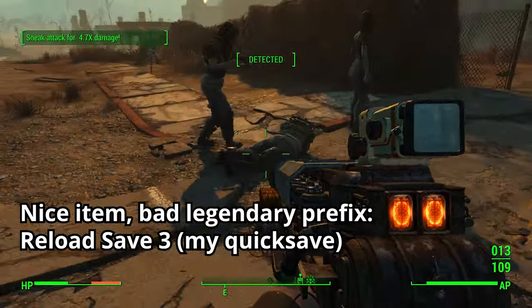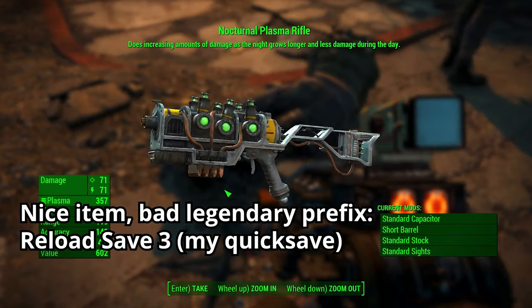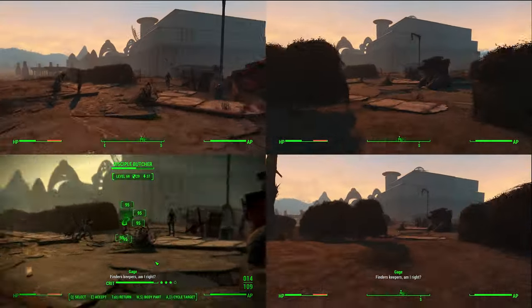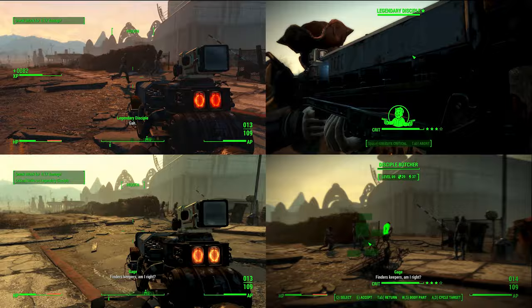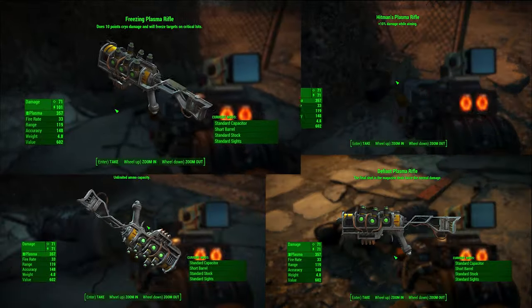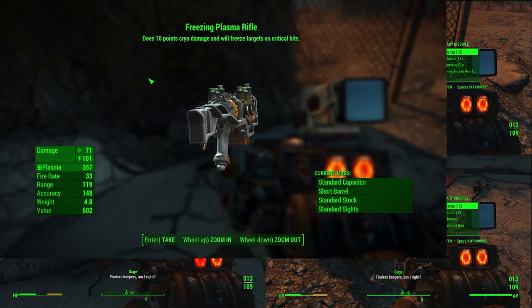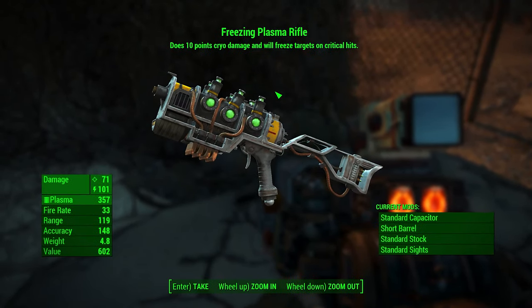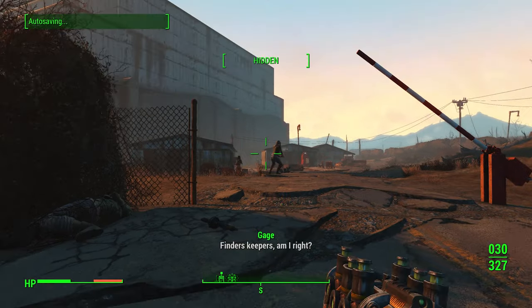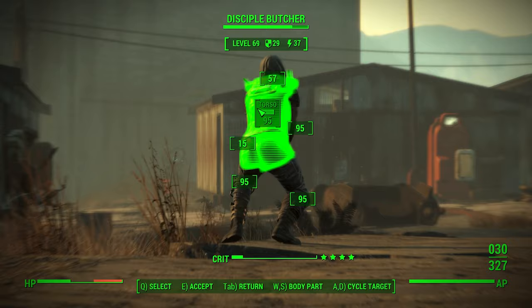Keep doing this until you find an item you want that has the wrong legendary effect. Save 3 locks the item but re-rolls the legendary prefix, so load save 3 and keep checking the item until you get the legendary prefix you want. You can repeat this process as many times as you want — simply head up north a ways and then head back down to reset the encounter and start again.